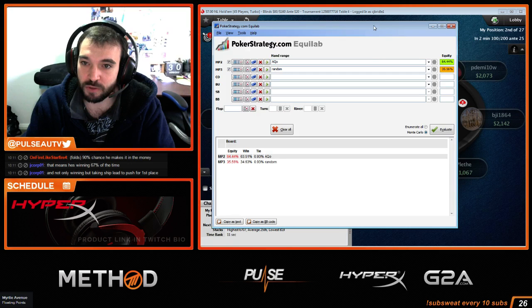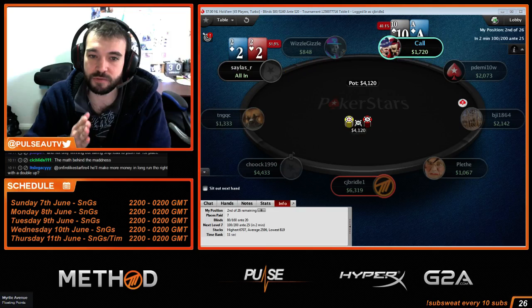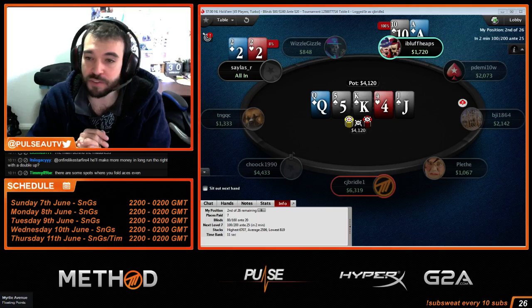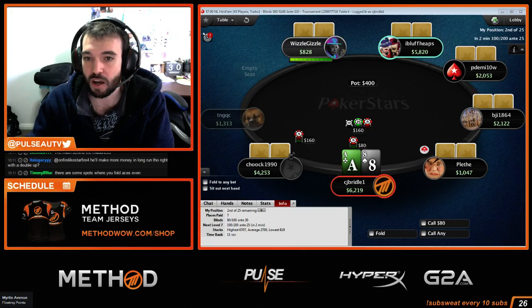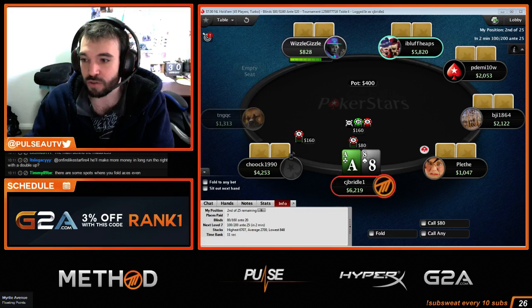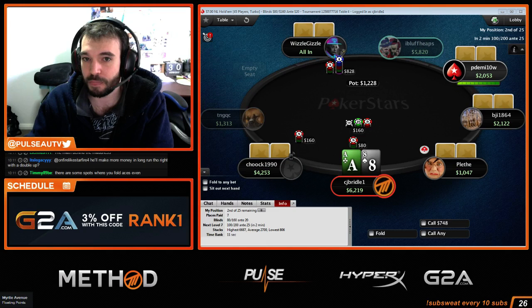He only wins 64.44% with Ace-Queen. You have to think: is that 64% — doubling up on the bubble, becoming chip leader — worth risking losing and getting no money 35% of the time? It's mathematical. It's proven, it's solved. It's not going to be profitable to make that call in the long run.